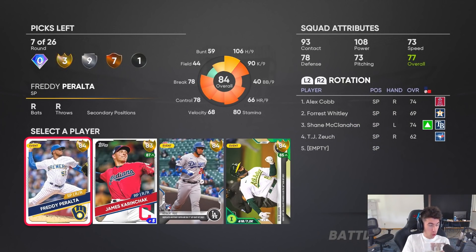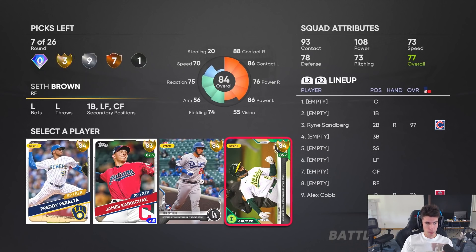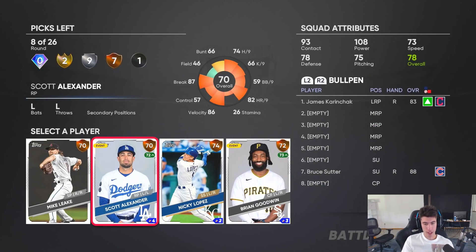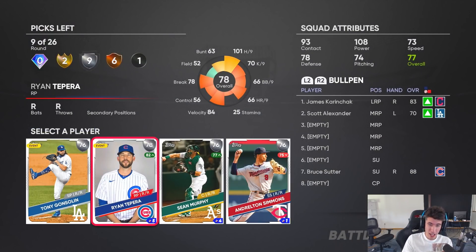We don't use starting pitchers a whole lot anyway. In the gold round I'm looking for first base, reliever, third base, and catcher — we don't have any of them. I guess I'm going James Karinchak. This is going to be a weird draft. We'll get Scott Alexander just to get a lefty in the pen — I like his pitch selection.